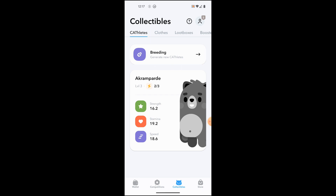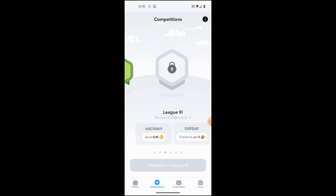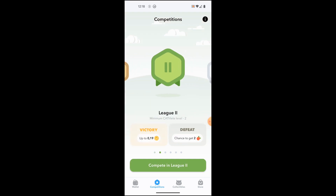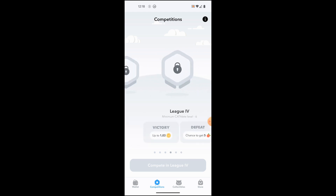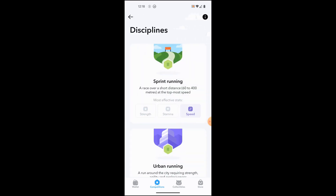My guy is level three at the moment — he can have three energies and he's got two of those three at the moment. Over time you can get more energy. The competitions are very simple — I can do league two at the moment, and when I level my cathlete up to level four I'll be able to go to league three. The higher level your character, the more rewards you get in the Walken token.